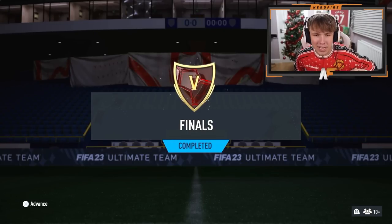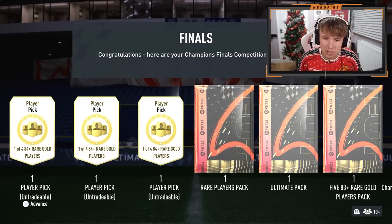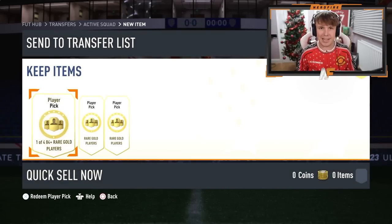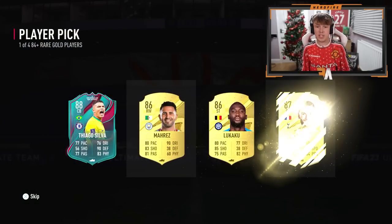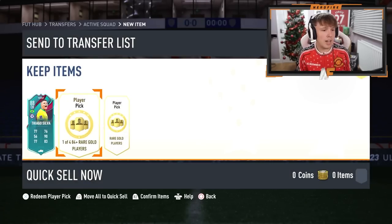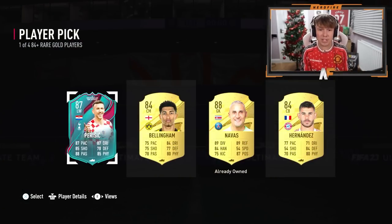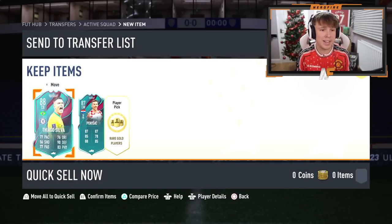Let me show you the packs I opened for the World Cup Team of the Tournament. My chance rewards this week are rank five as usual — three player picks out of four options for 84 plus, a 50k ultimate pack, and 583 plus rare golds with 30,000 coins. First player pick — oh my god, Thiago Silva Team of the Tournament! I'll take that even if I don't use him, great fodder. Player pick number two — Perisic! A beautiful start, two Team of the Tournaments.